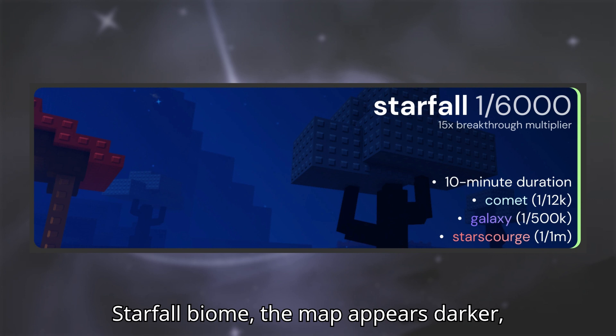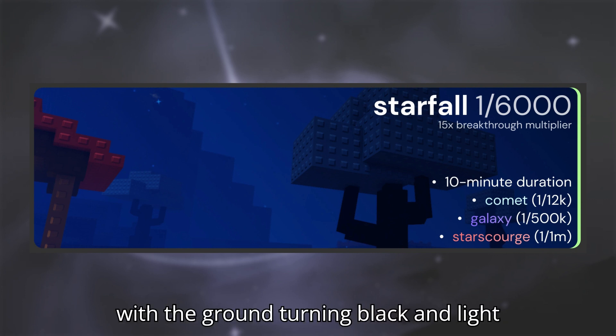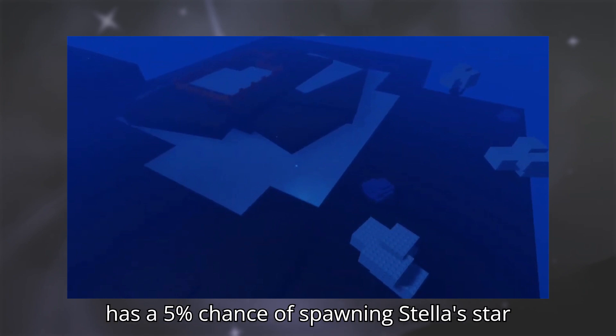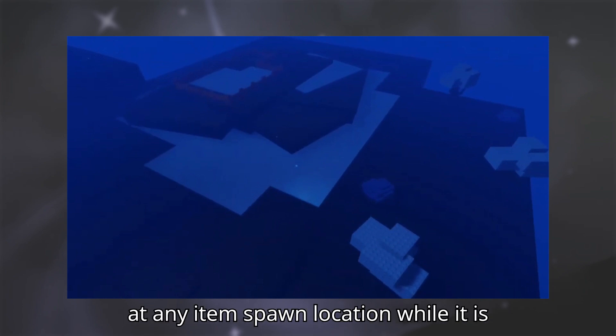During the Starfall biome, the map appears darker, with the ground turning black and light blue. Notably, the biome has a 5% chance of spawning Stellastar at any item spawn location while it is active.